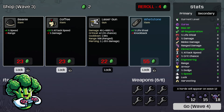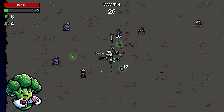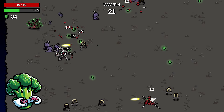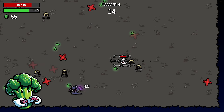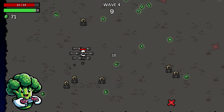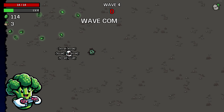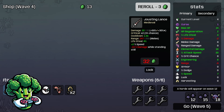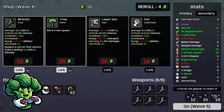We'll take whetstone for lifesteal — still need your health buffs so you don't get hit and have no way to regen health. A little bit of health regen and lifesteal goes a long way, especially on the mid waves. The turrets took care of that curse guy, no big deal. Definitely need more speed so I can run around and grab materials faster since they're so spread out. Pickup range would be really good too. Let's take some attack speed for the wrenches, lock in the tree, lock in another wrench.